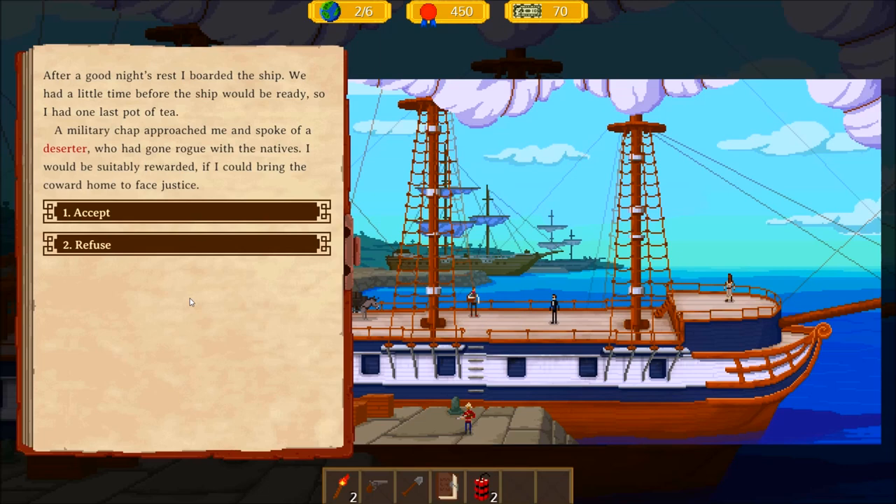After a good night's rest, I boarded the ship. We had a little time before the ship would be ready, so I had one last pot of tea. A military ship approached me and spoke of a deserter who had gone rogue with the natives. I would be suitably rewarded if I could bring the coward home to face justice.